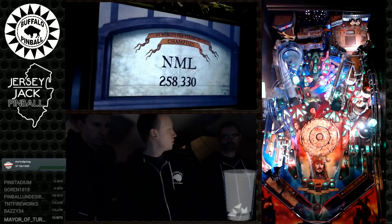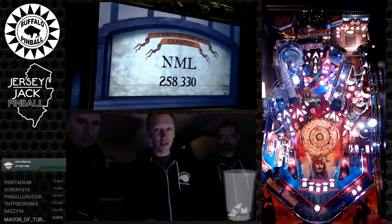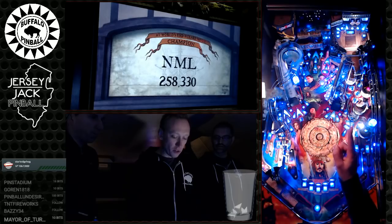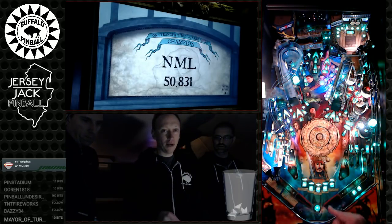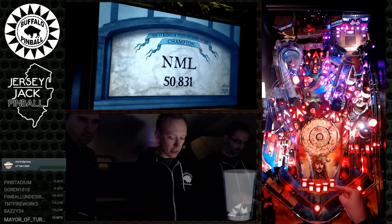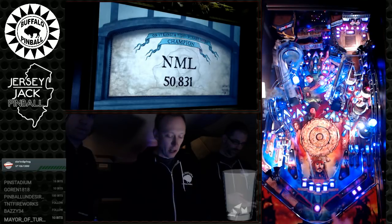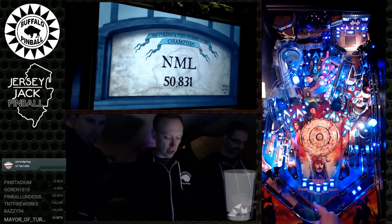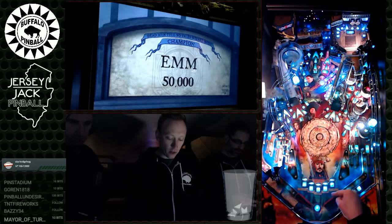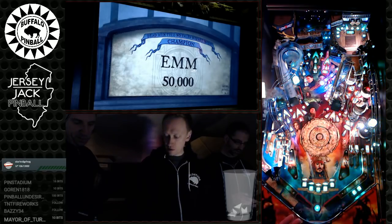So, like most pinball machines, there are wizard modes to get to. The ultimate wizard mode is not in this version yet, 0.98. The other five wizard modes are: Curse of the Black Pearl, Dead Man's Chest, At World's End, On Stranger Tide, and Dead Men Tell No Tales — all the movies in Pirates of the Caribbean.